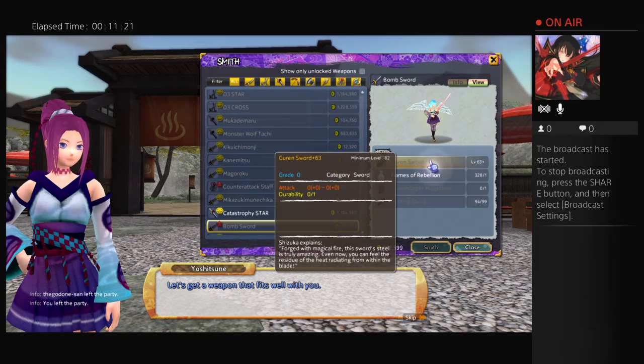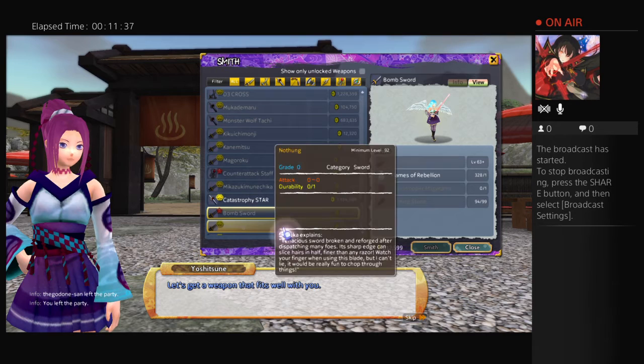The bomb sword is a red lightsaber and one of the hardest weapons to make in the game because the Guren sword's drop rate is like under two percent. Please do not make the bomb sword unless you want to be a badass. Just go straight to Galardia — focus on Galardia. Galardia is the 105 sword, by the way.